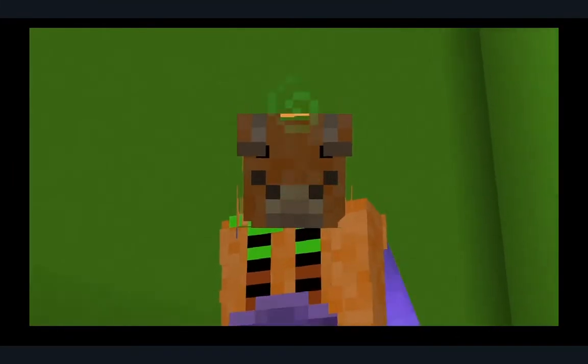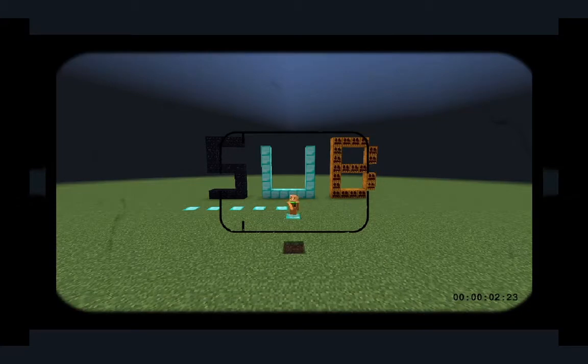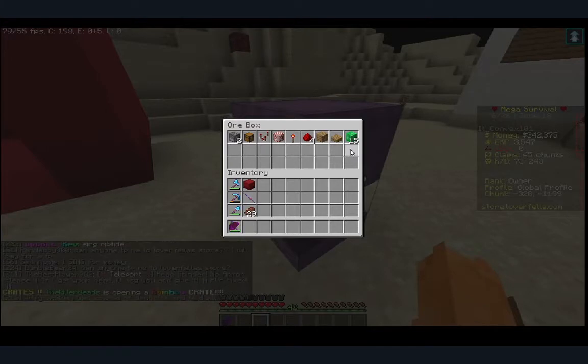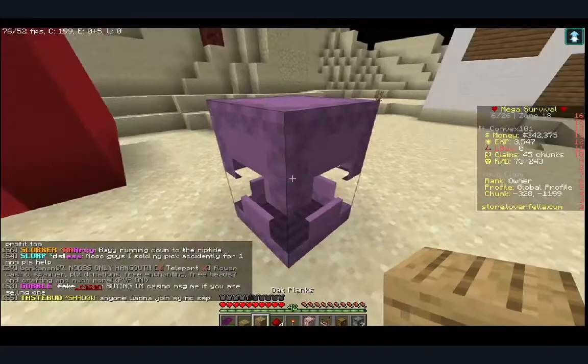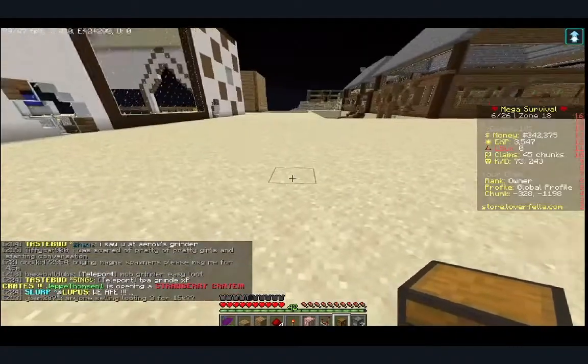Let's hop into the video. Guys, all you're gonna need for this casino is everything that we have here, and you can have a stack of 64 of whatever block you want. I'm gonna be using emerald blocks. I do have a stack but I'm not using them. First, you are gonna want to find where you want to place the chest.